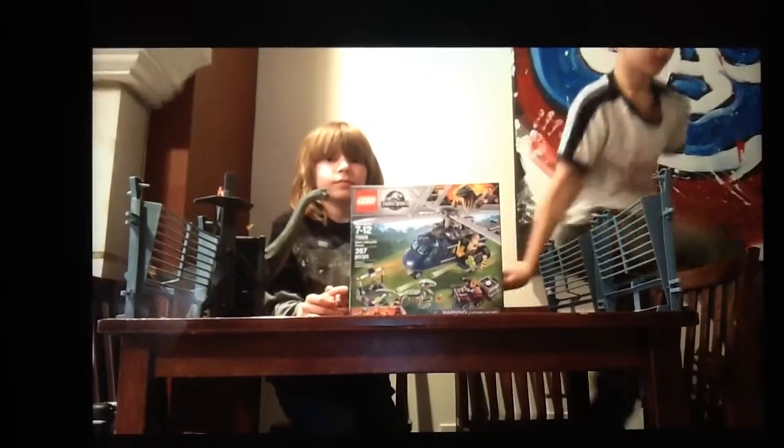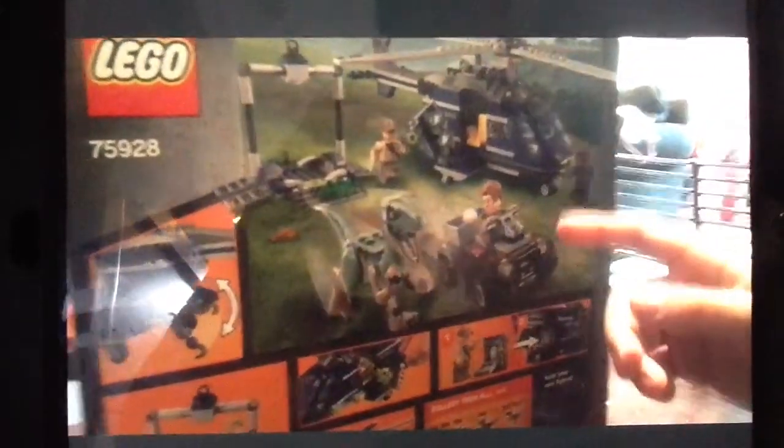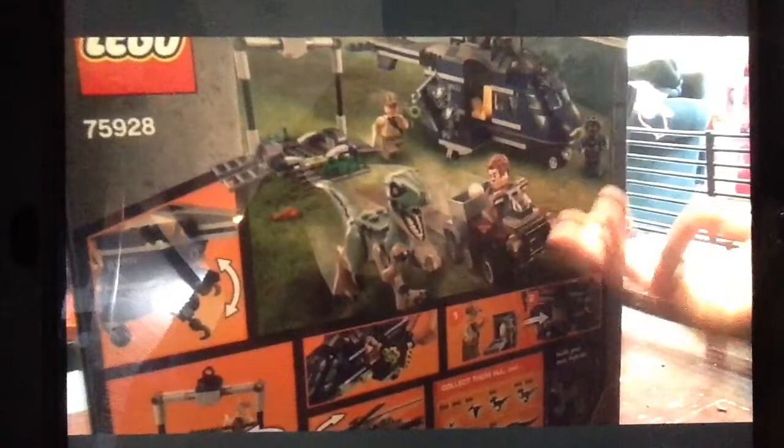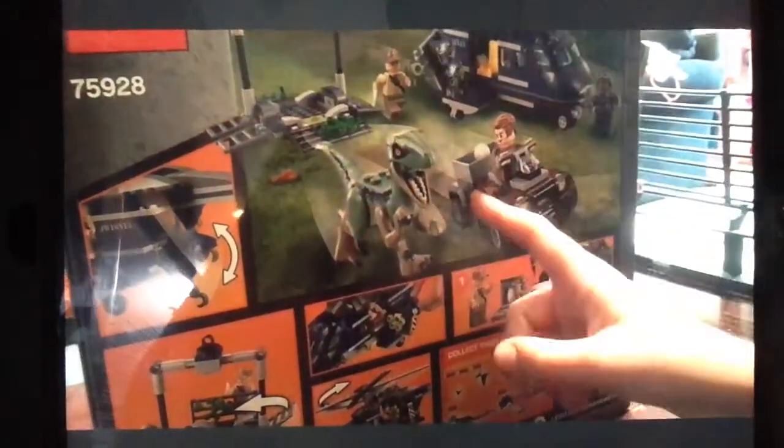Let's check out the back of the box. It shows there's a lot of stuff to do with the set. You've got Blue running away, you've got Owen, Blue wearing an egg from her. That makes me think — does Blue have a baby? That is a very good hypothesis. I'm wondering if Blue actually has a baby because she's chasing Owen. I don't think she's trying to eat him — she's following the egg. So why would she follow an egg that wasn't hers? That means it has to be hers.